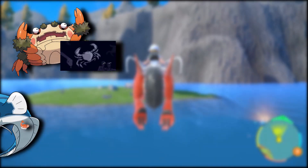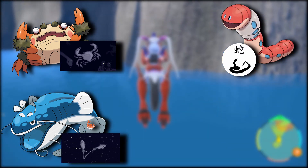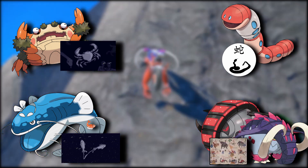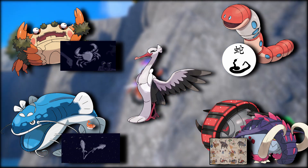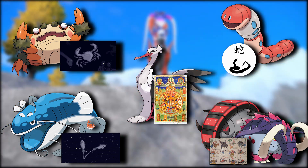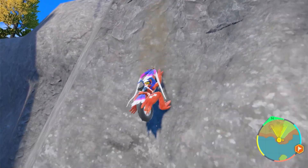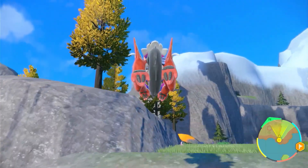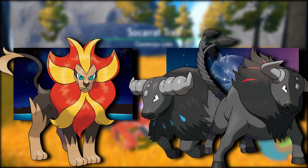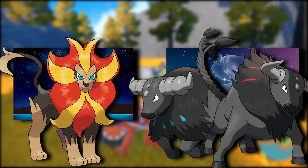With this in mind, we have Cloth for Cancer, Tatsugiri with the Dondozo interaction could be Pisces, Earthworm might be the second animal of the Chinese Zodiac — the snake, which can be an earthworm — Iron Treads or Great Tusk might be the Elephant of the traditional Thai interpretation of the Chinese Zodiac, and Bombirdier can simply be the bird from the Tibetan calendar. This of course creates a bit of an issue — the whole thing is an absolute mess. By mixing elements of both Eastern and Western Zodiacs, it becomes next to impossible to predict where they would go next. It would be easy to predict Leo could be Pyroar or Taurus could be Tauros, but impossible to know what Virgo or Aquarius would be, or if they'd stay on the Western Zodiac at all.